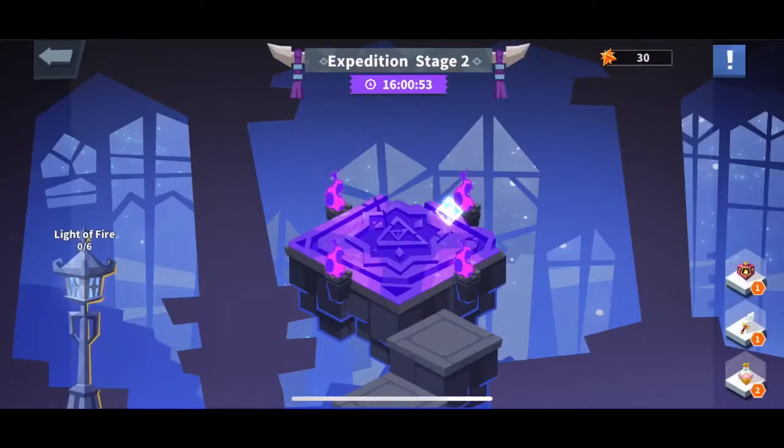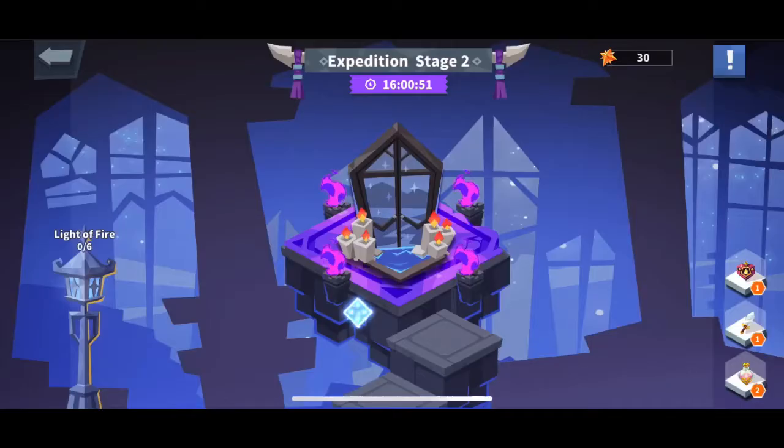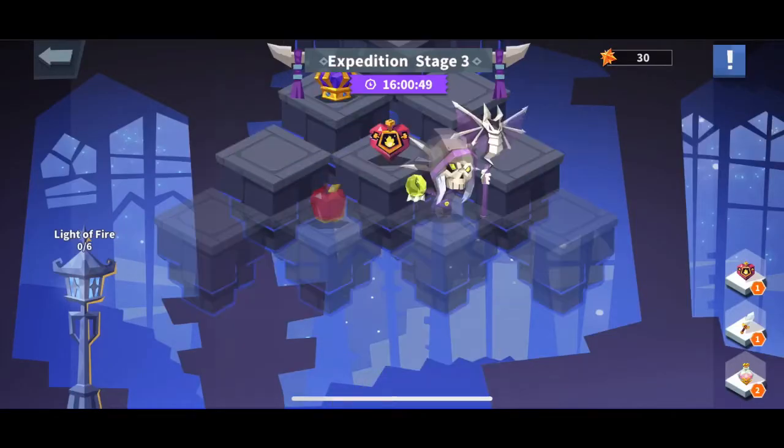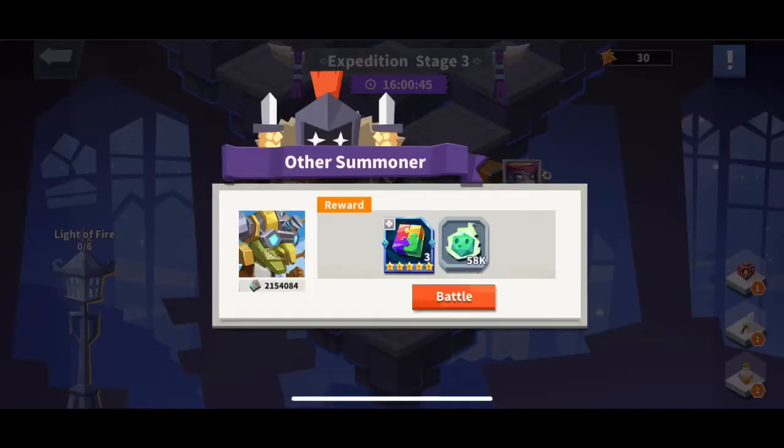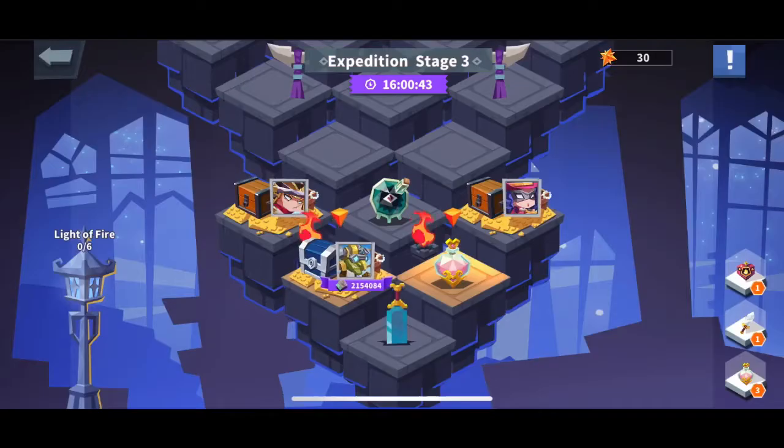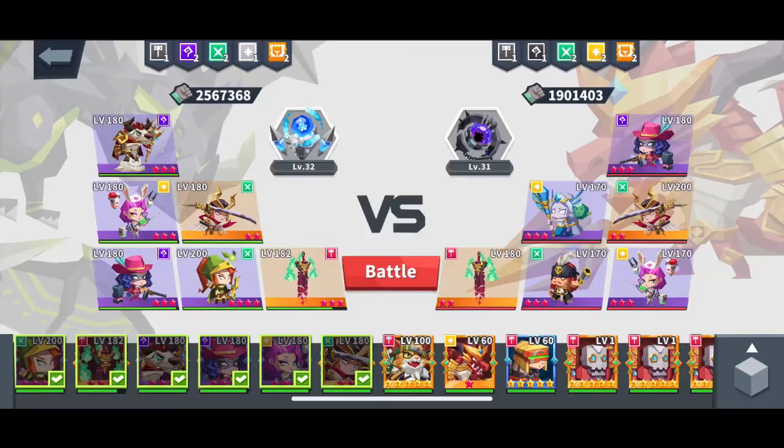Next up you get easy awards — diamonds and cheap rewards. Now this next enemy is 2.1 million.